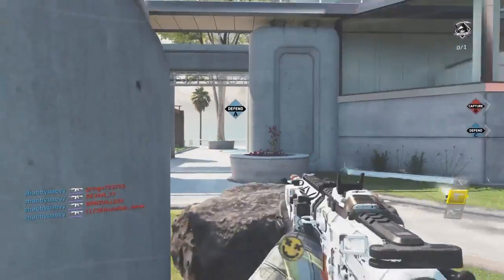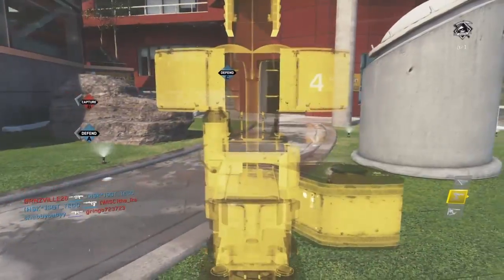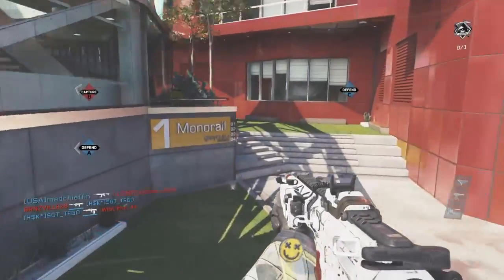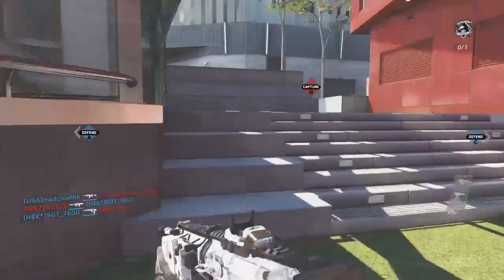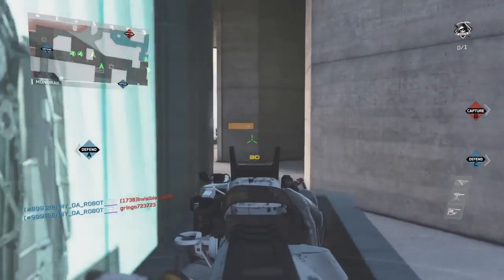What's up guys, so today I'll show you how to spawn trap in Genesis. Look at this sentry gun I'm putting here — you need one there. You need a total of three sentry guns.